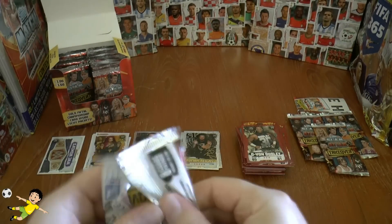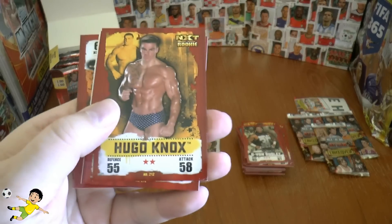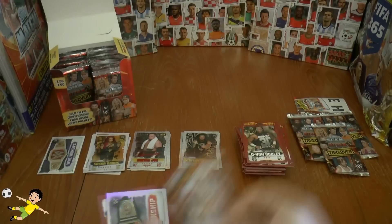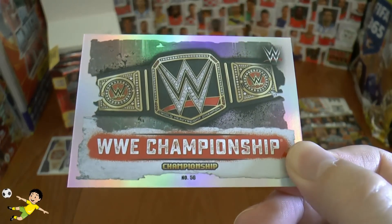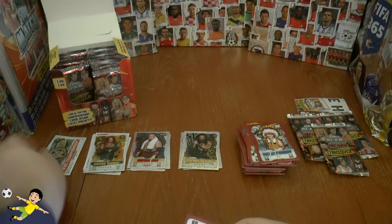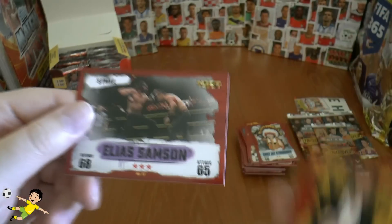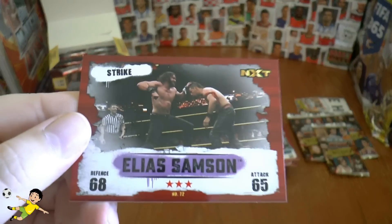This time we have Hugo Knox, the Ultimate Warrior, the Primetime Players, Chief Jay Strongbow. Got another belt — the WWE Championship. That must be the best one. Then Mark Henry, Corey Graves, and Elias Sampson about to strike — he looks ready by the looks of it.